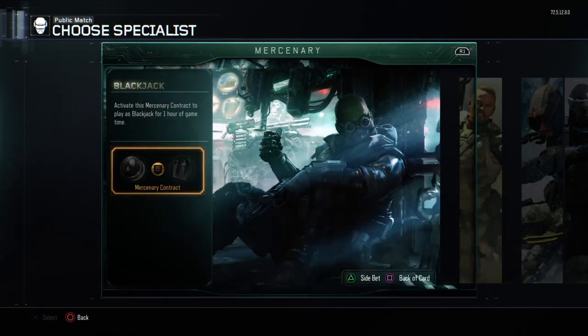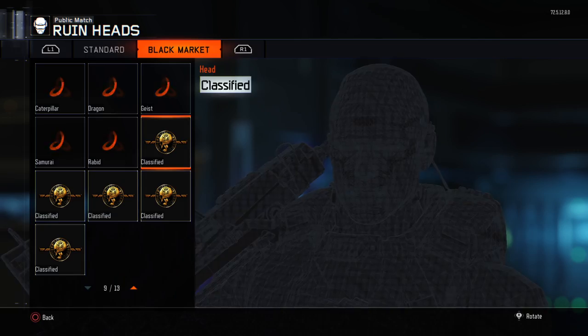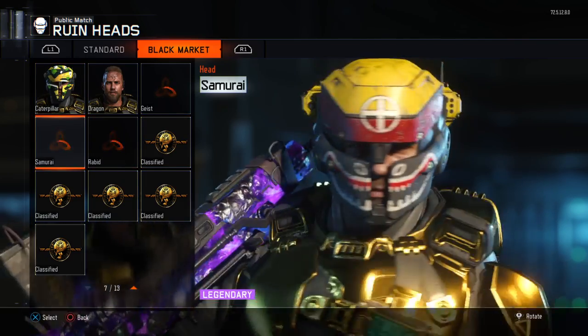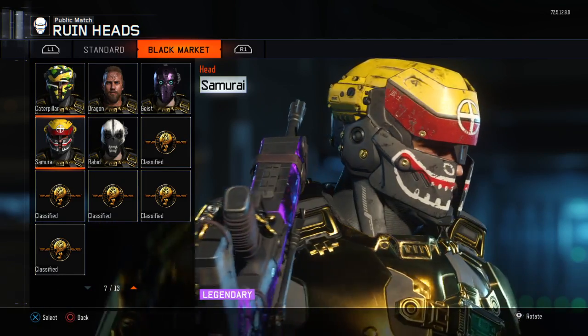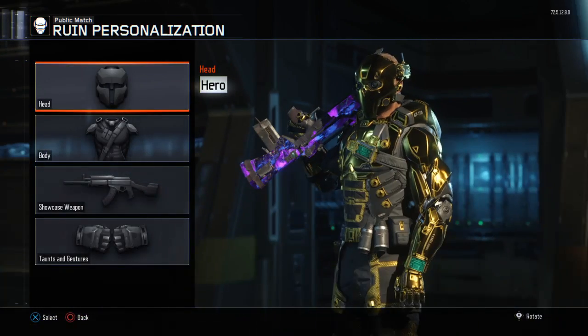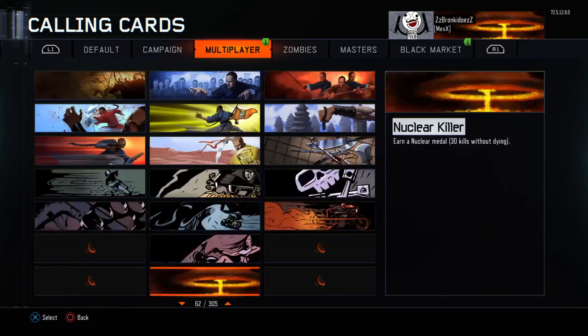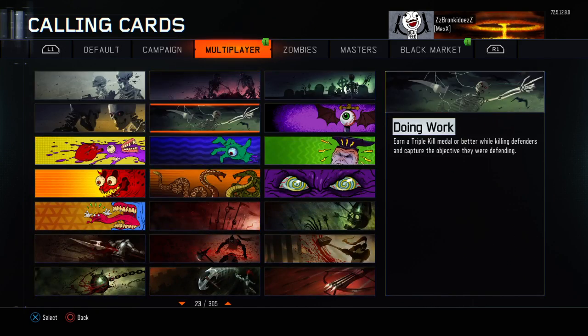I guess I can show you guys the Ruin Head. That's what the Samurai one looks like. And then we got the Calling card.